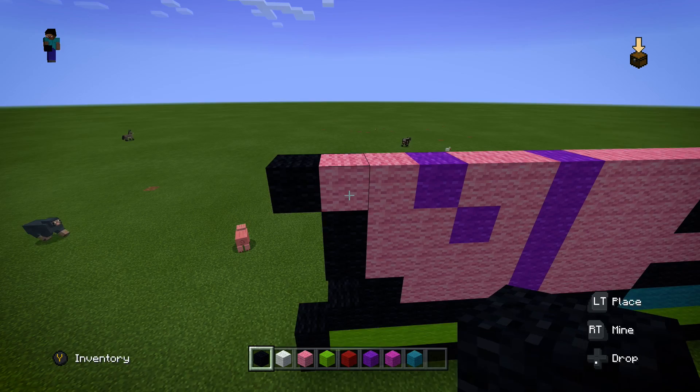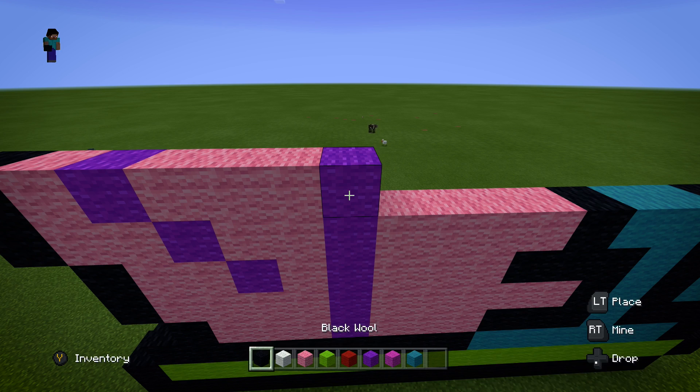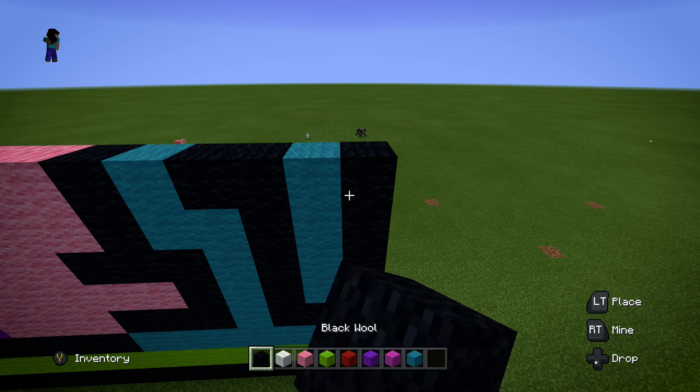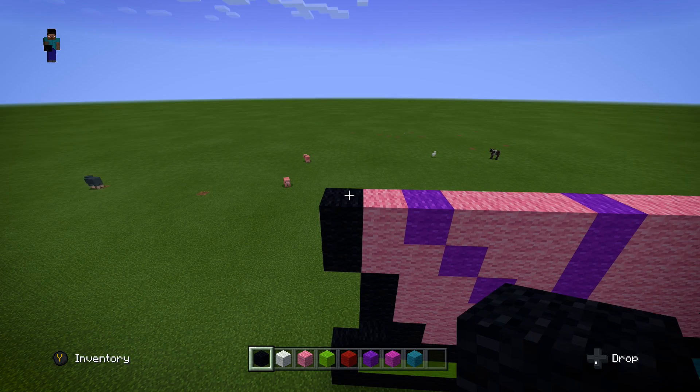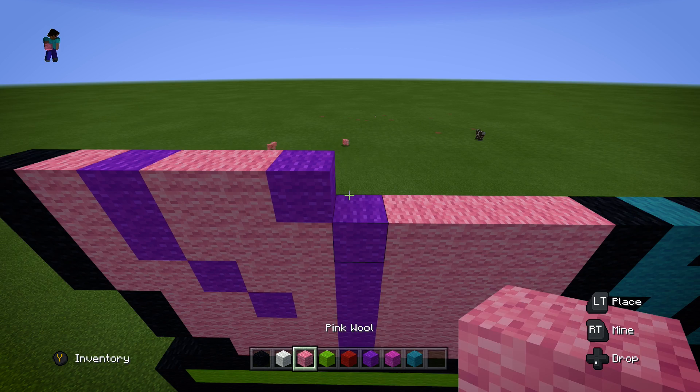For the next layer, start black, pink, purple, then go three pinks, then one purple, then four pinks, then black, cyan, two black, cyan, then black to finish off that layer. Starting the next layer, go black, pink, purple again from the left, then two pinks, another purple, then two more pinks — and then stop there.